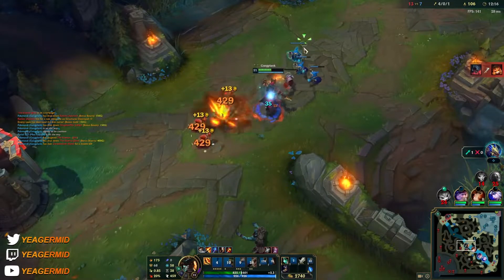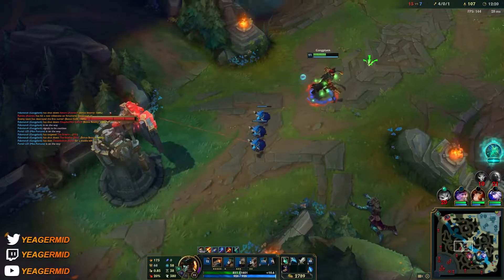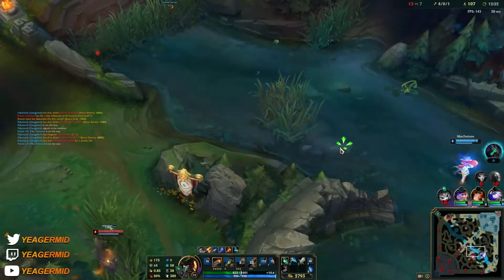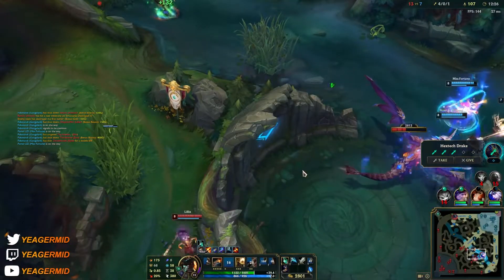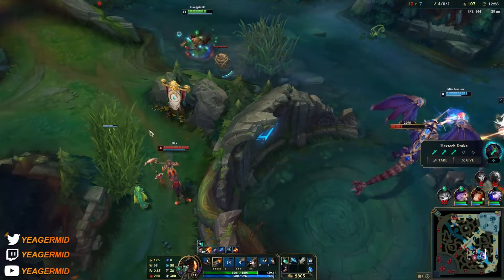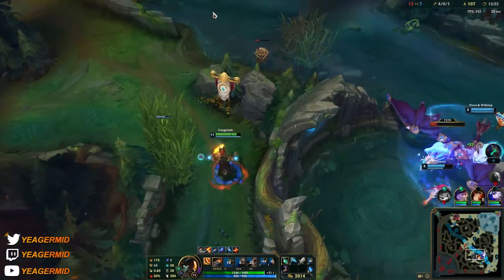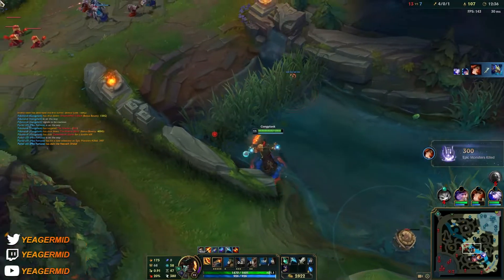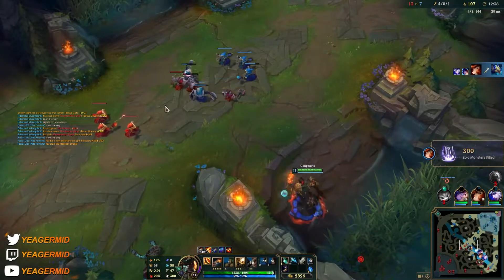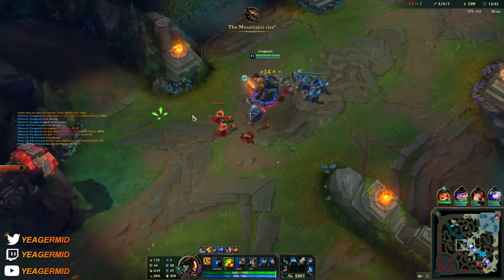A couple of random roams resulted in us getting four kills — that's why roaming is so strong in solo queue. GP is not the best roamer, especially in the early game where your barrels take down pretty slow, so people have an easy time contesting them. But as you hit level 13, that's the spike you're looking for, because that's where barrels take down super fast and you can pull off those amazing combos.